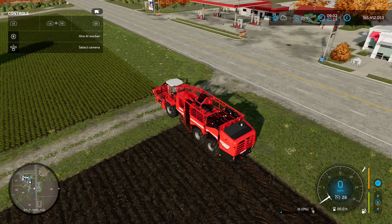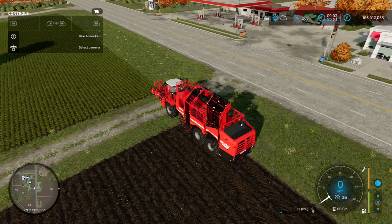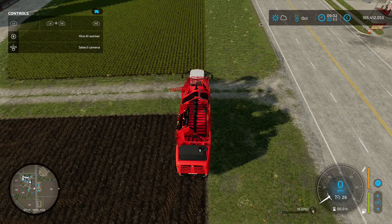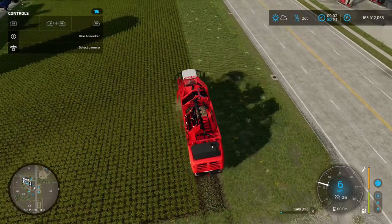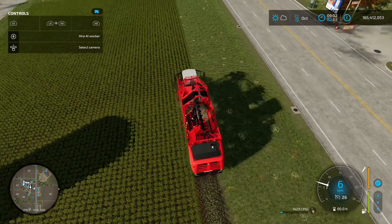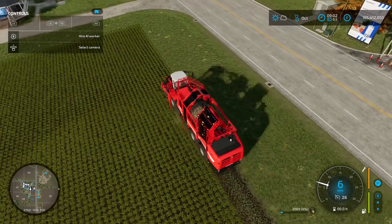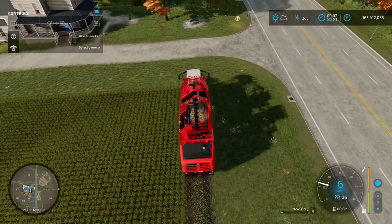I've gone for the Grimme Rexor 6300 Platinum because it comes with the header already attached. Press LB and A to unfold all the sections, then LB and X to turn it on and LB and B to lower it. The advantage of this self-propelled machine over the tractor setup is that, with crop destruction turned on, the front section removes the tops and the rear section harvests simultaneously — so the tractor isn't running over the crop. That's a key tip.